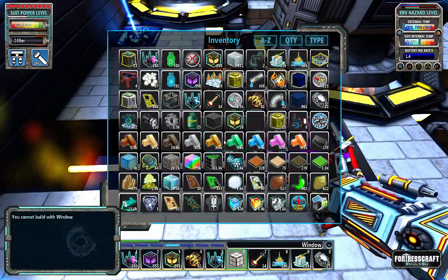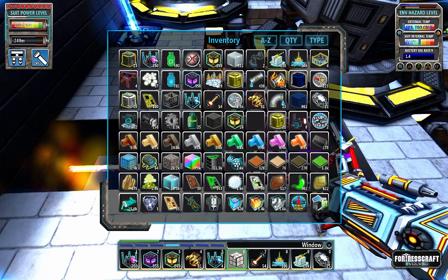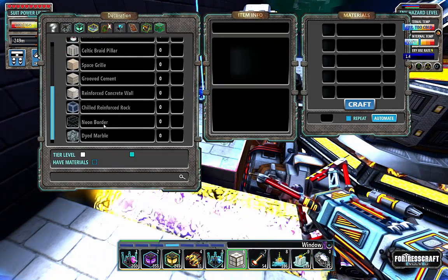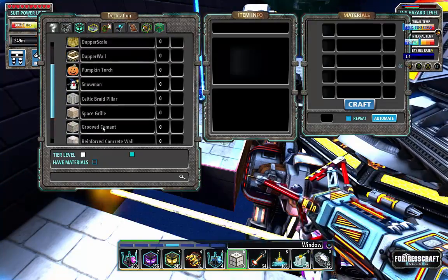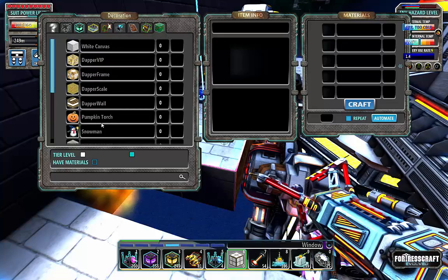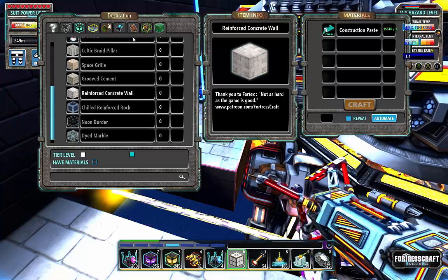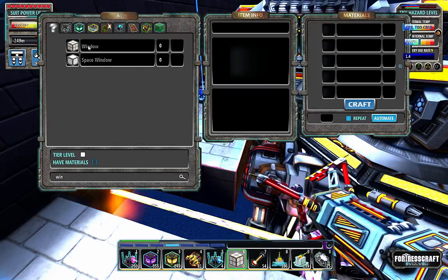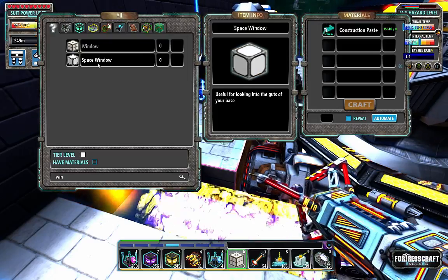Why can't I make a window? What do I need to make a window? Why is that not in here? Window — oh, wooden planks. Okay.